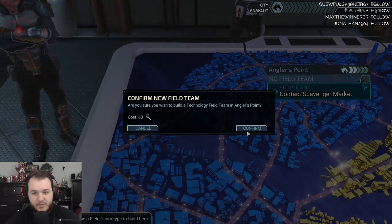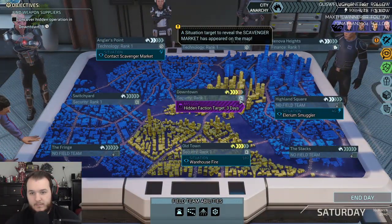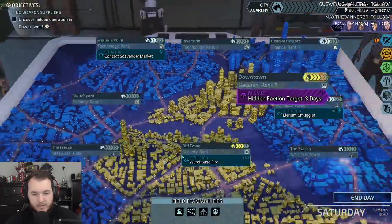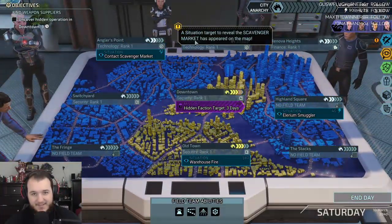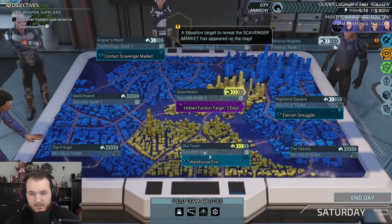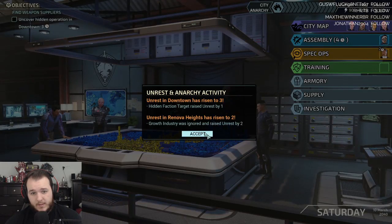I'll take crowdsource because you get it each time somebody's in it. Three more days. Anyway, we need to put somebody in here. Plus five intel income, plus 40 intel for bonus rewards. Put another field team over here. I'll take Elyrium. Yeah, three days. A scavenger market has appeared on the map.